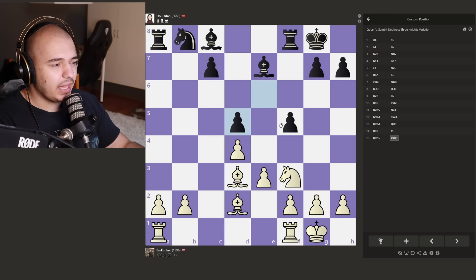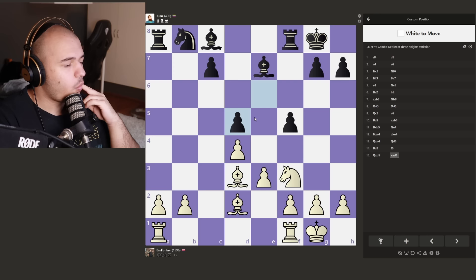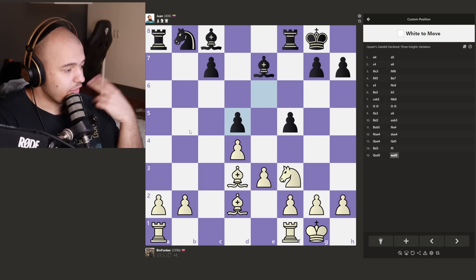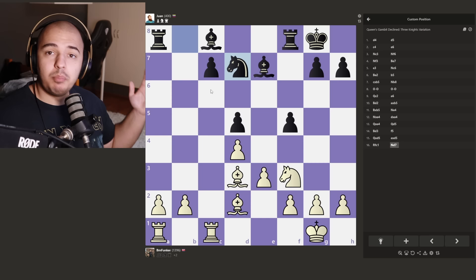Luckily for me, we're going back to the beginner bots again. We got Juan. Juan is always the weird looking bot - look at his profile picture, what is bro thinking about? What can we do in this position? We can jump the knight in - that looks like a great move. We can also go Rook C1 and attack this weak pawn. Everything just looks great. I think I'll just attack the pawn. My boy Juan blunders a pawn because he's 400 rated - to 400s, pawns don't mean anything.